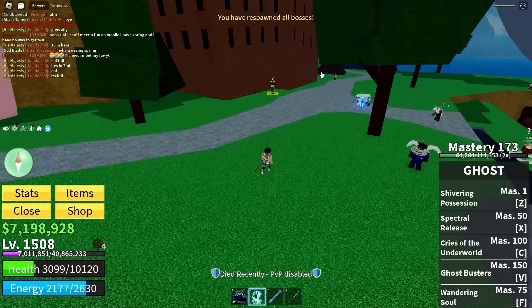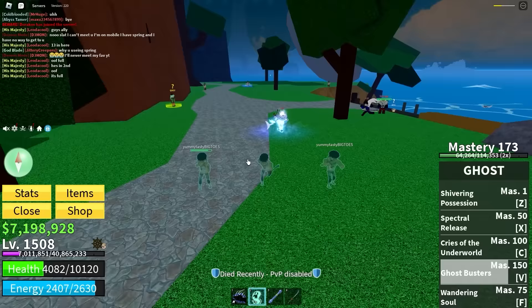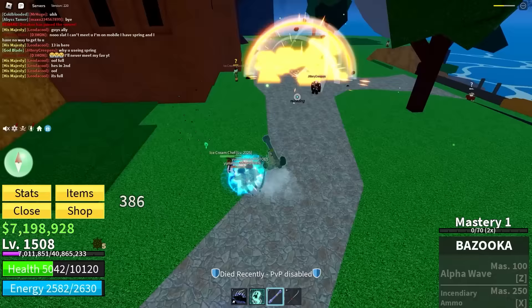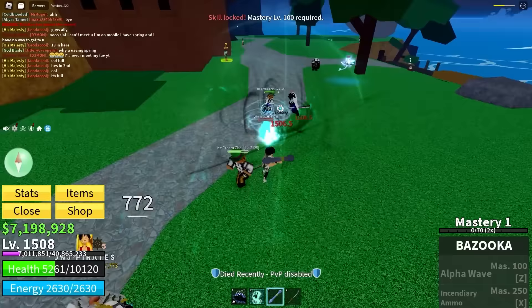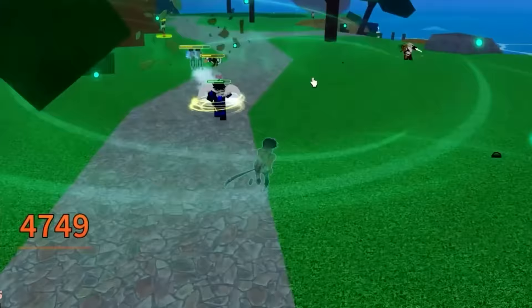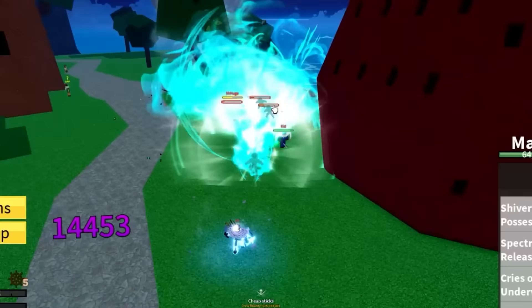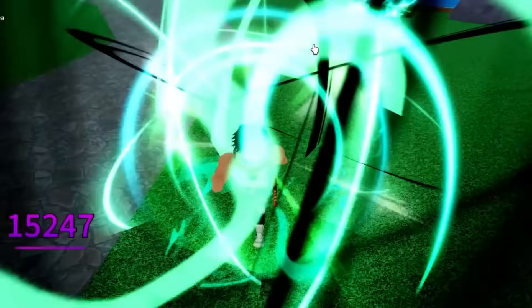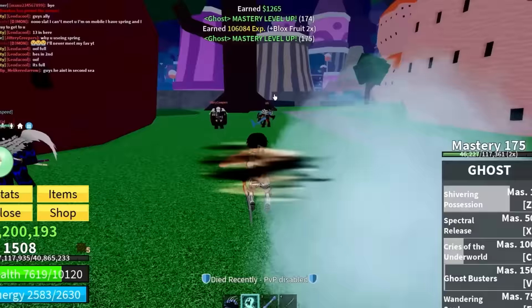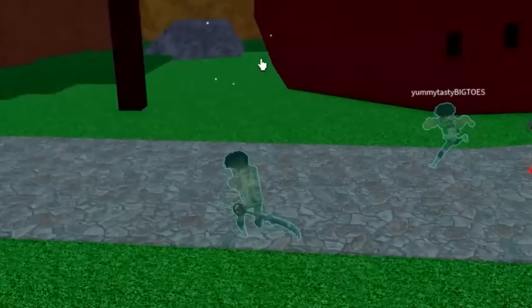The V ability is called Ghost Busters — let's see what it does. We made clones of ourselves and they fight! They copy everything you do. Wait, they just died — was that even good? Let's do it again. When you use an ability the clones copy it. That is actually fire. Every time you use a ghost fruit ability they copy whatever you do.